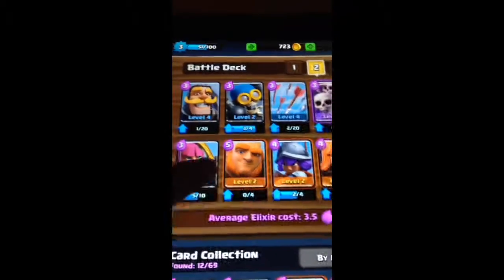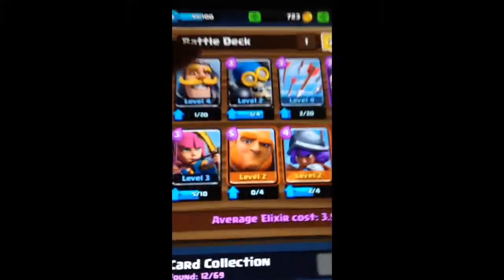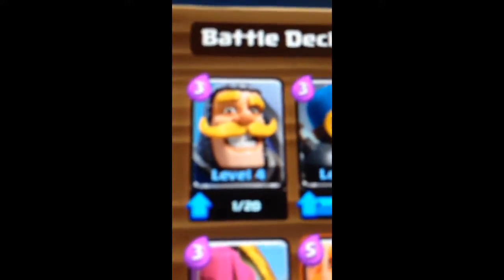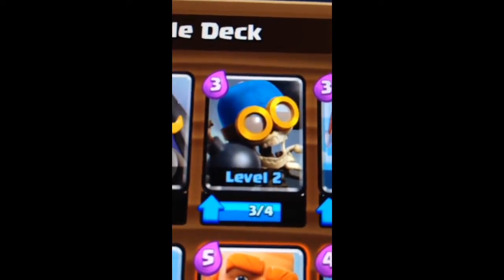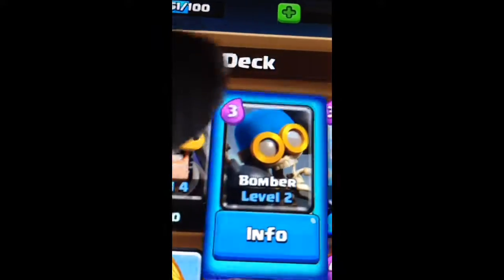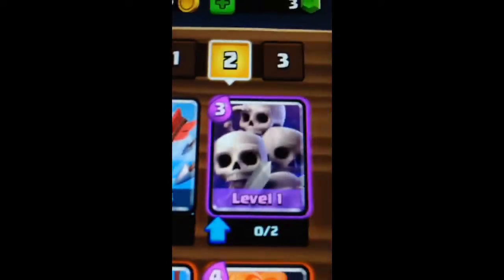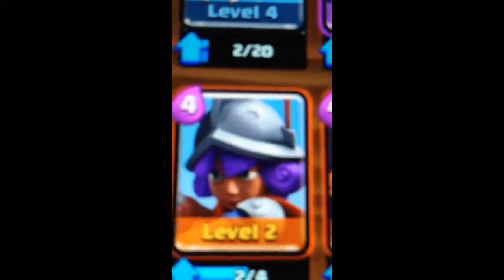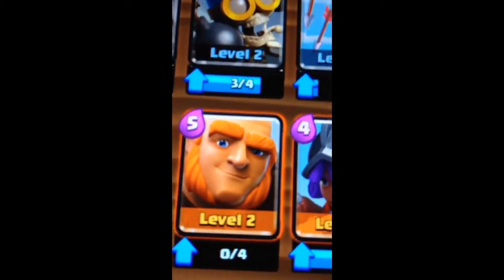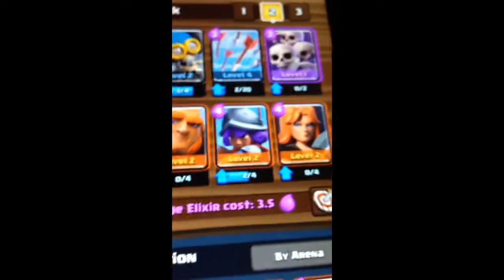It's easy to get because it's in the earlier arenas. So let me tell you what's in the deck. We have the knight, we have the bomber, we have the arrow spell, we have the skeleton army, we have the Valkyrie, we have the musketeer, we have the giant, and we have the archers.